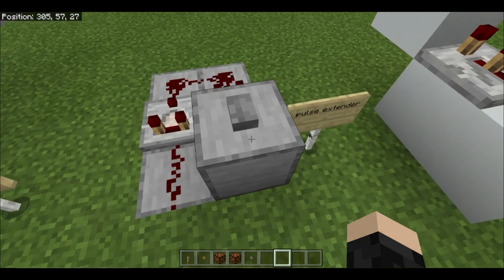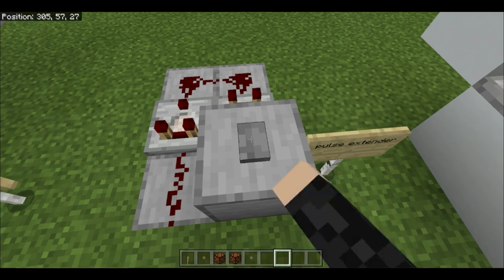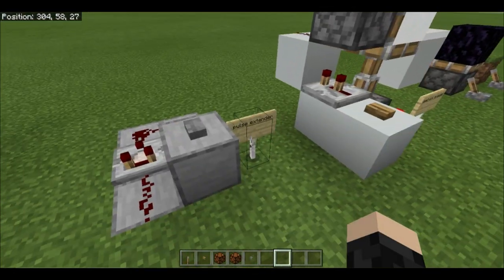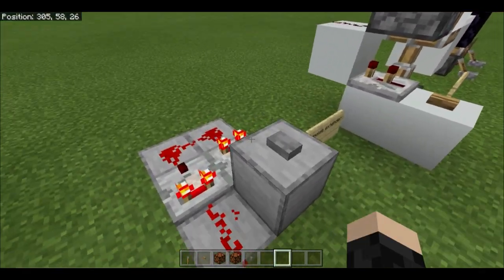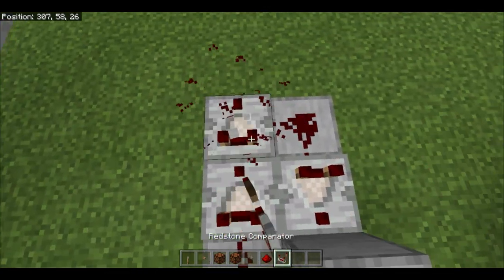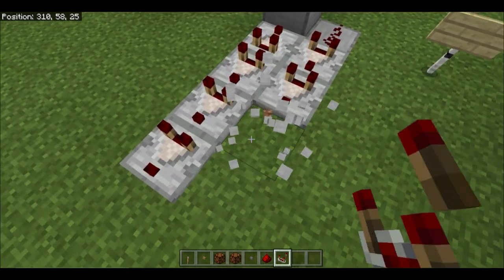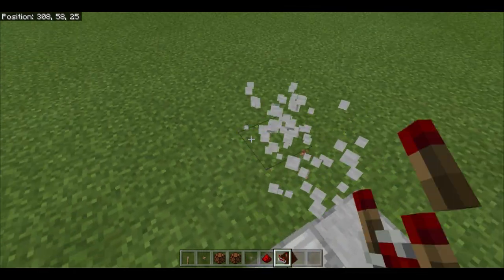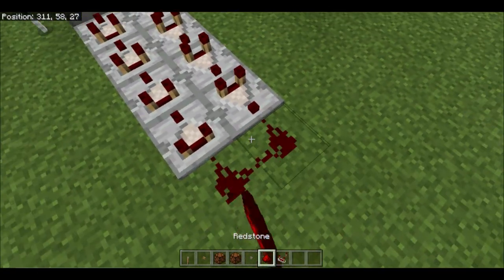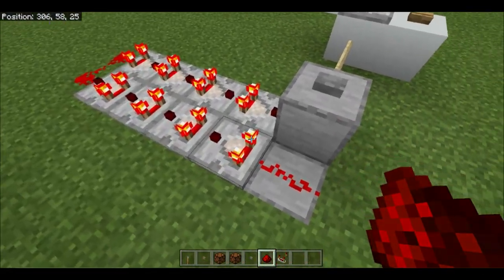This next one is the pulse extender. It takes a regular button or lever output and makes it much longer. You can see the button deactivate while the pulse keeps going for a lot longer. This can be made even longer by adding more comparators facing alternating ways — if you add more, it'll last far far longer.